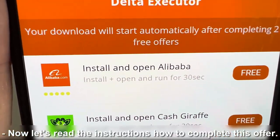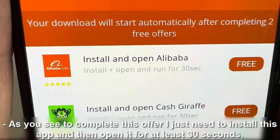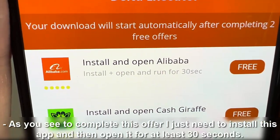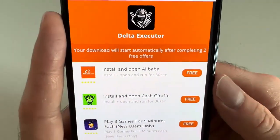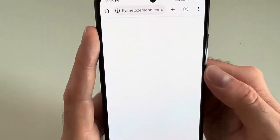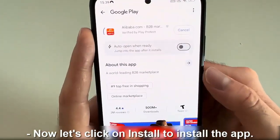Now let's read the instructions on how to complete this offer. As you see, to complete this offer, I just need to install this app and then open it for at least 30 seconds. Let's click on it. Now let's click on Install to install the app.